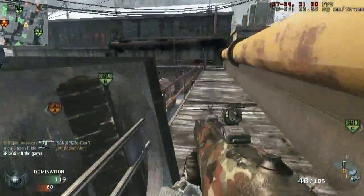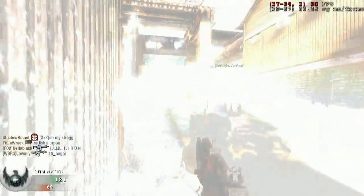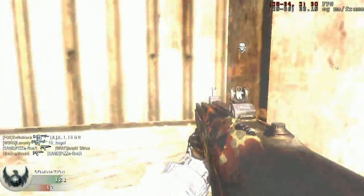It leads me into my next perk, which I think is obvious. I'm using Lightweight right here - see, I take no damage. What are the odds I fall into a flashbang? That's kind of depressing.